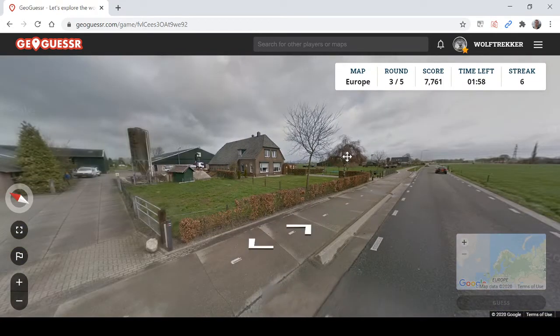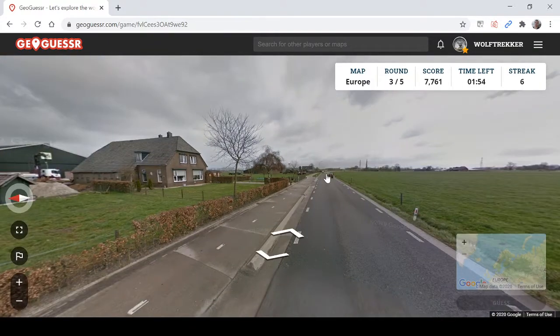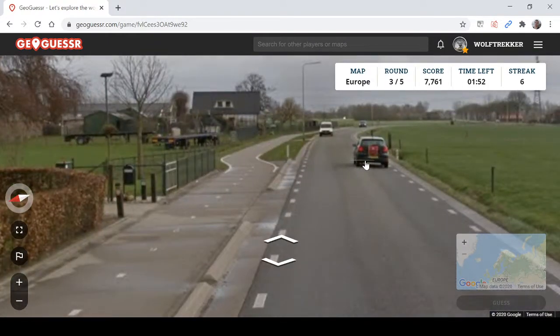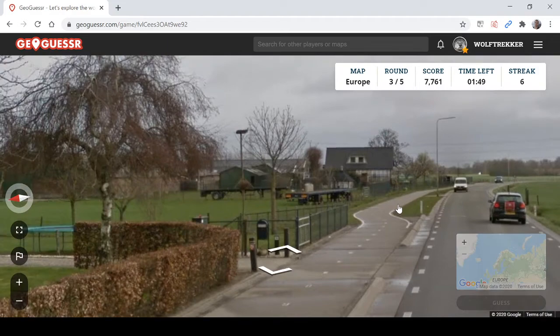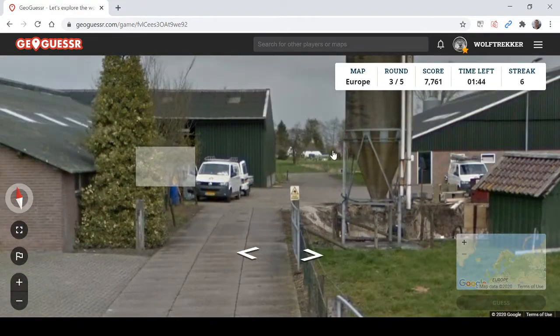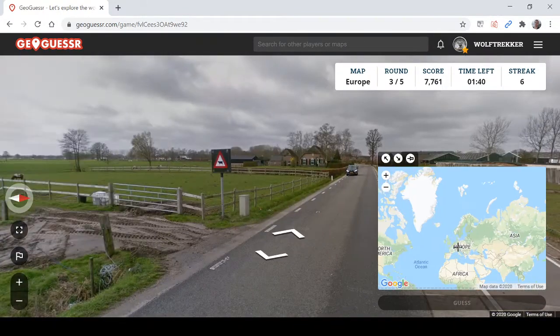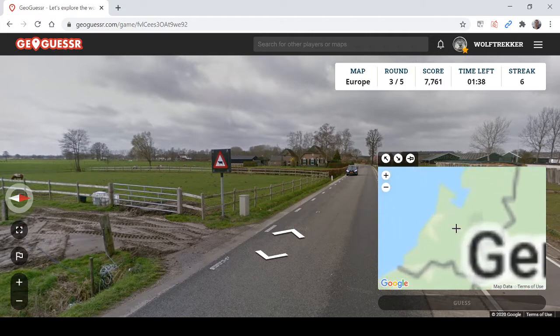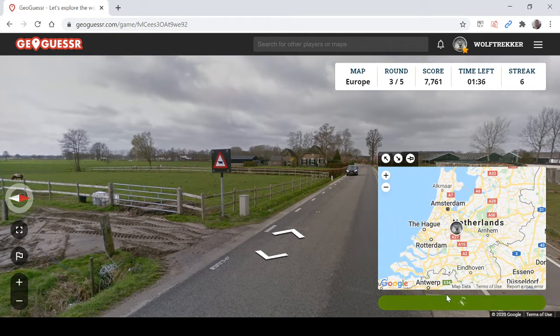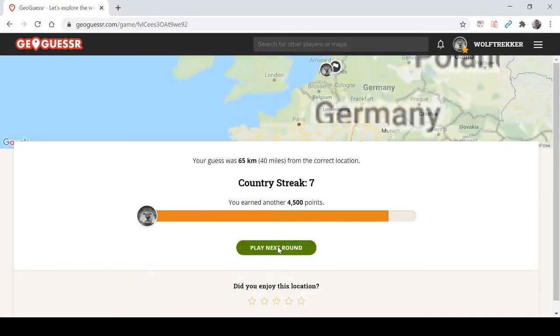This should be easy — this is the Netherlands. We've got a yellow plate. So yep, this is definitely Dutch. Okay, so we're on seven. Pretty good.